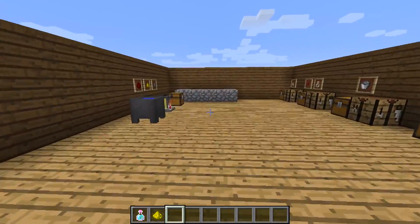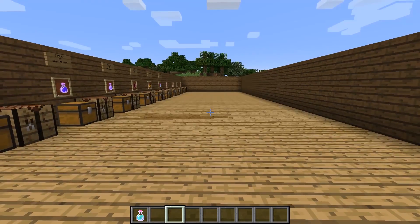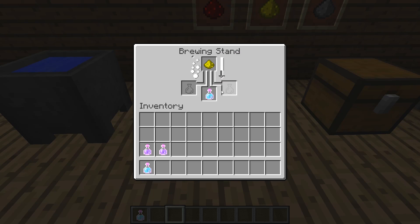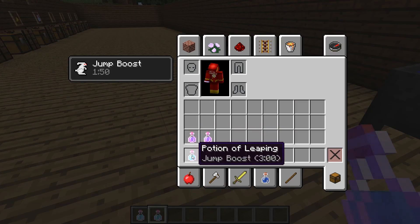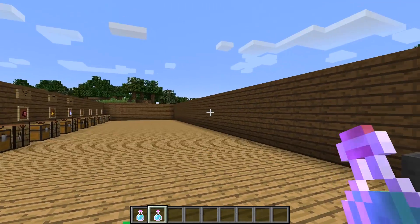Let's check on this other potion real quick and see if it's ready. Alright, potion of leaping — throw the glowstone dust in there. We wait for it to brew — it takes about 20 seconds for each potion to brew. There we go, potion of leaping two. Now if you notice, the normal potion of leaping lasts for three minutes. However, the potion of leaping two only lasts for a minute thirty, because you've increased the strength.